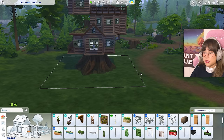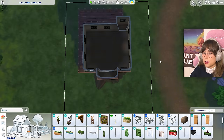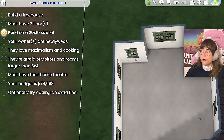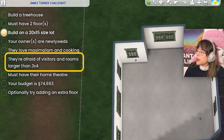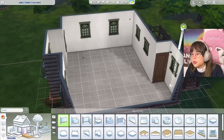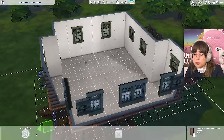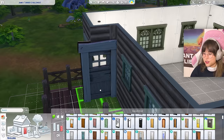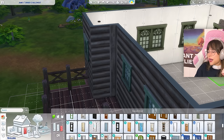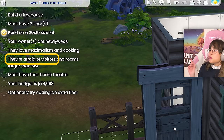Before I start decorating and go completely off the rails, I need to do the layout, because if it doesn't work I'm screwed. They're afraid of rooms larger than three by four, so rooms cannot be larger than three by four — fun, fun, fun. There's a front door — I'm going to change that real quick. They're also afraid of visitors, so maybe I should have a door that signals 'no visitors.'